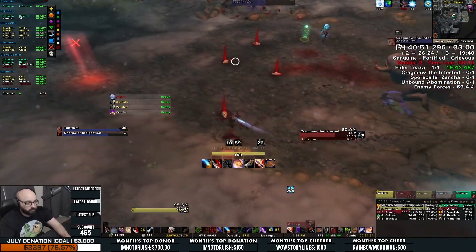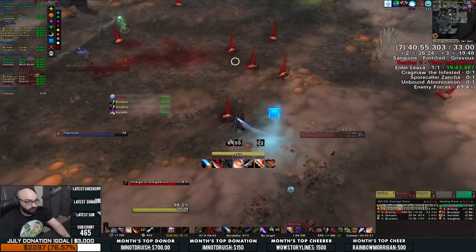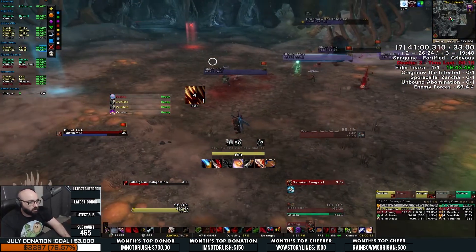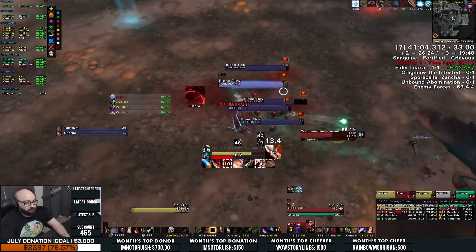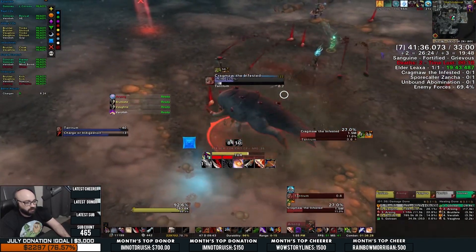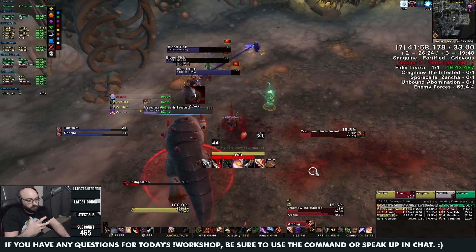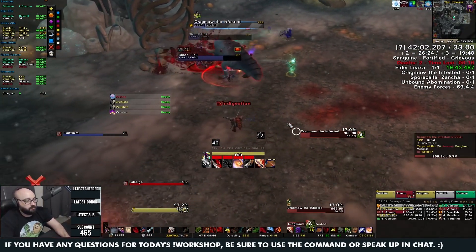When I'm on my Restoration Druid, I'll pre-hot my group with Rejuvenation, Regrowth, Wild Growth, whatever I have available, use Flourish, and spot heal as needed. For the next Tantrum, I'll pre-hot again and use Tranquility. If a third Tantrum occurs, I'll lean on my trinket or my Troll Racial Berserking to get the group through the large damage output. But it's just as important for the group to be doing whatever they can to help their healer.